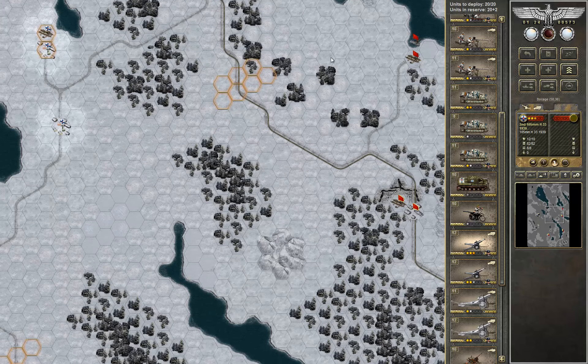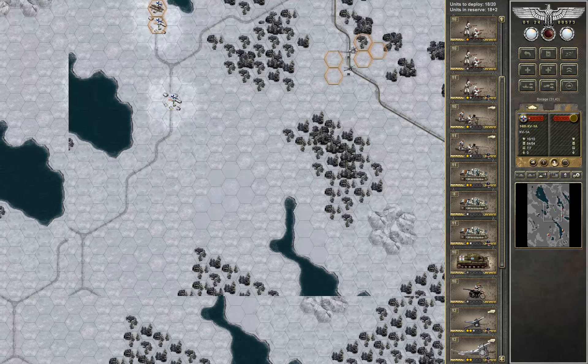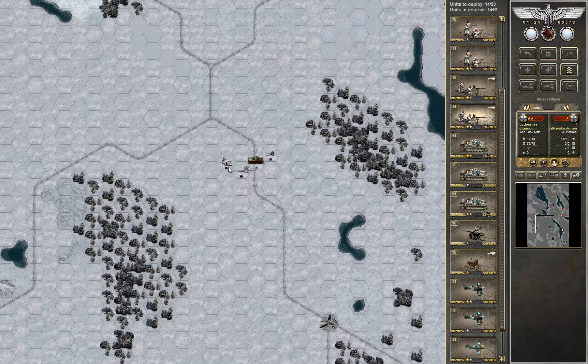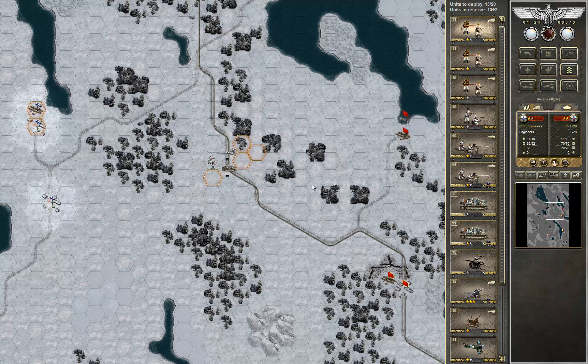So definitely split the artillery — at least two artillery here and two here. Let's go. The tank on the road already at the start. Try to spread the ski units here too.